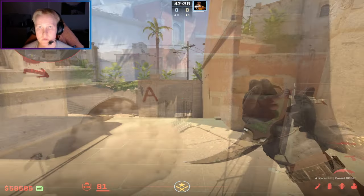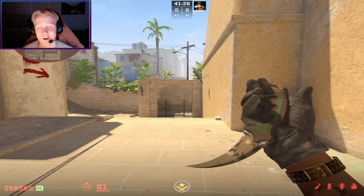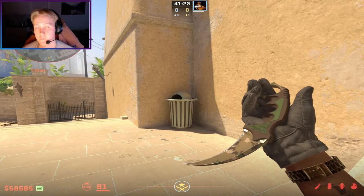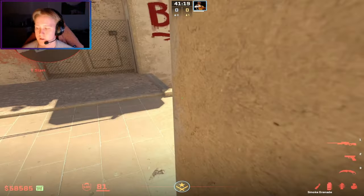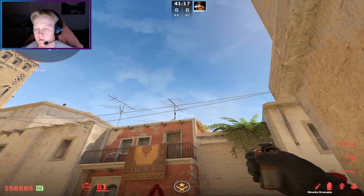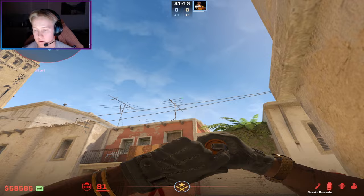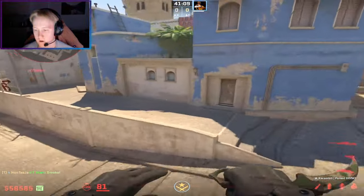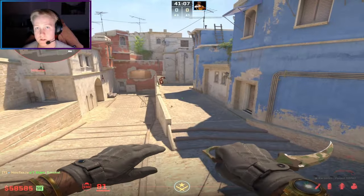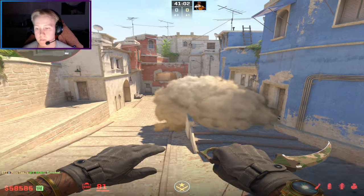The third smoke is an old CS:GO lineup — a ledge smoke from T spawn. You jump on top of this trash can, aim slightly right of this antenna, and simply left-click throw. This is good if you don't know the insta-window lineup and you want to commit to a fast mid play.